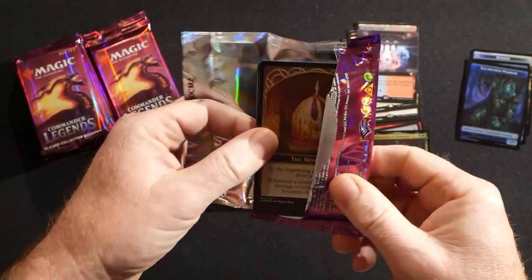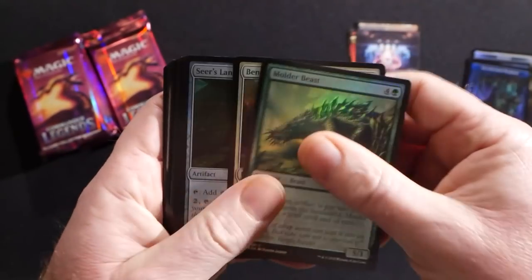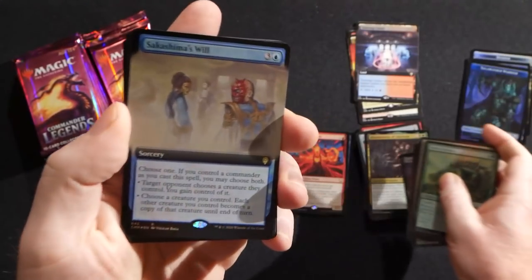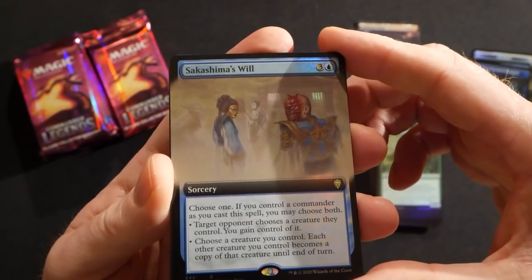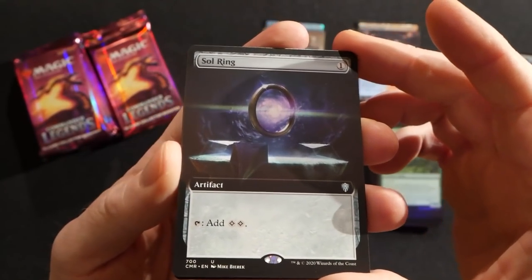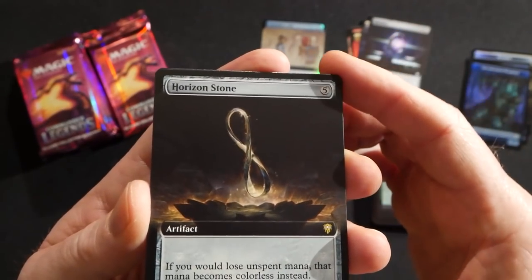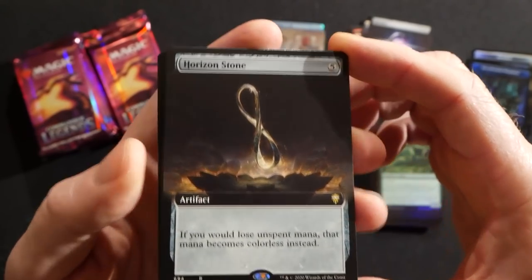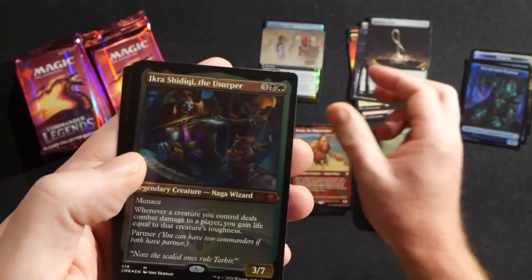Really fun set — going to be a ton of Commander brews coming out of all this stuff. I'm really excited to see some of the decks people put together. There's a foil extended art Sashakima's Will and a nice extended art Sol Ring — definitely a good hit. And a Horizon Stone: five mana artifact — if you would lose unspent mana, that mana becomes colorless instead. I'm sure people will be brewing around that card.